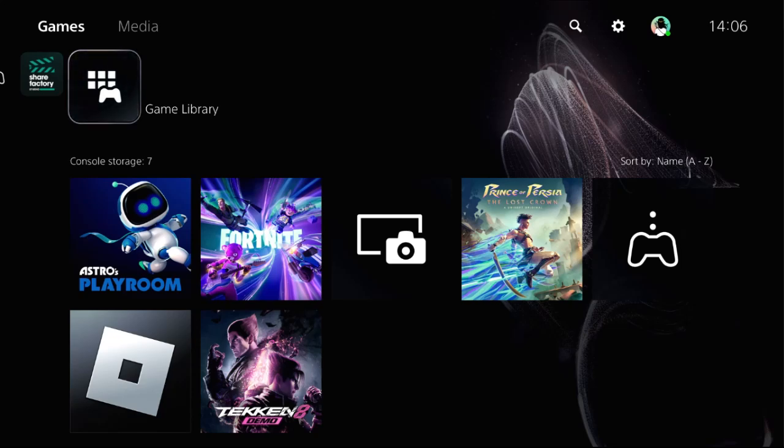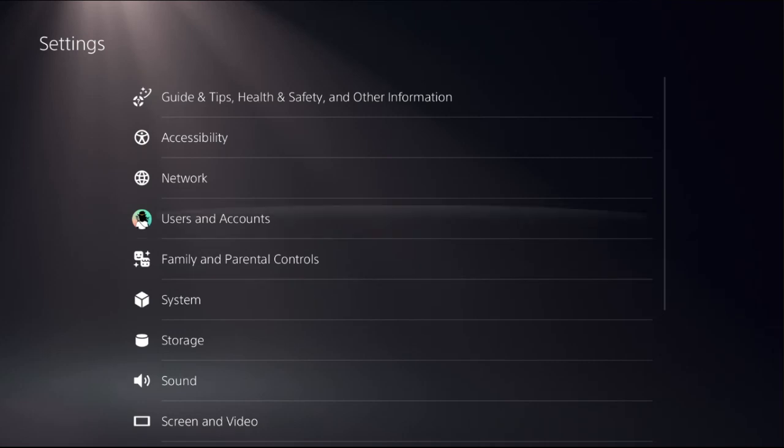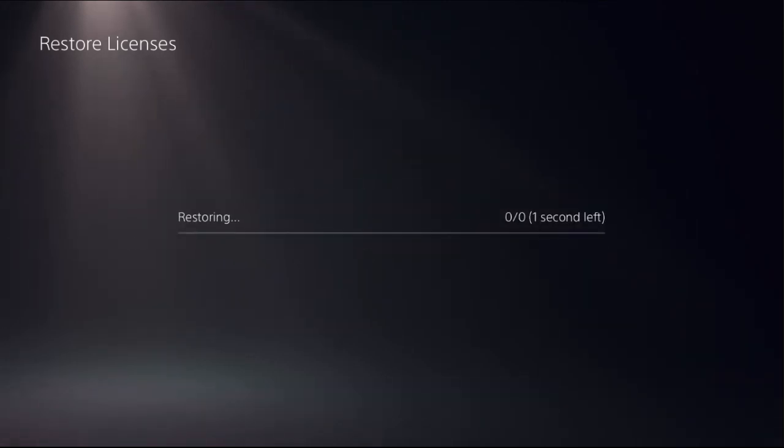I'll show you how to fix the unidentified error store problem on PS5. In the first step, select Settings, choose Users and Accounts, select the Other option, go to Restore Licenses, and choose Restore.